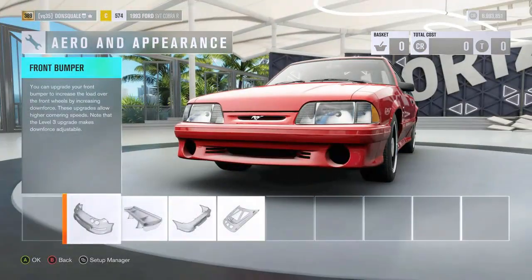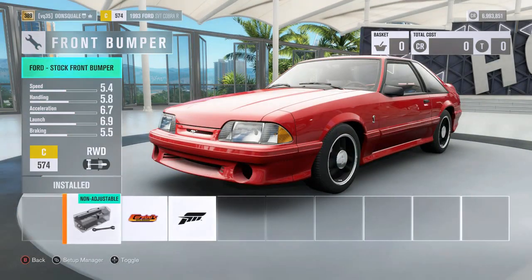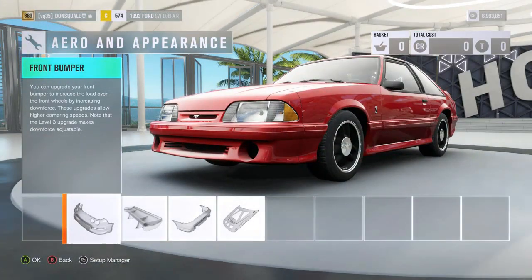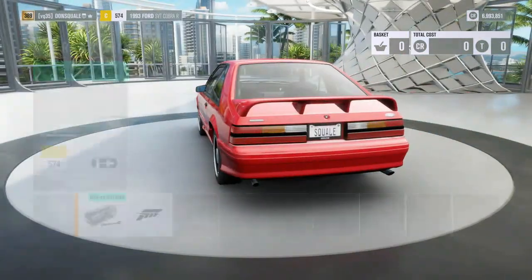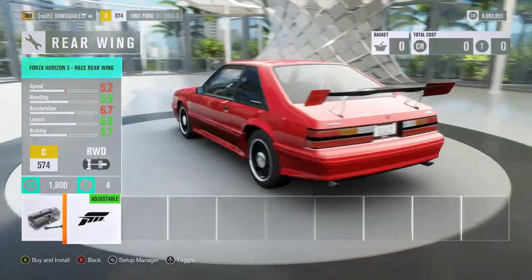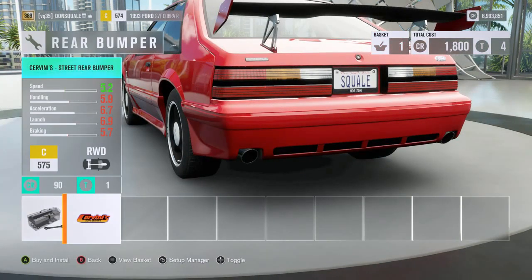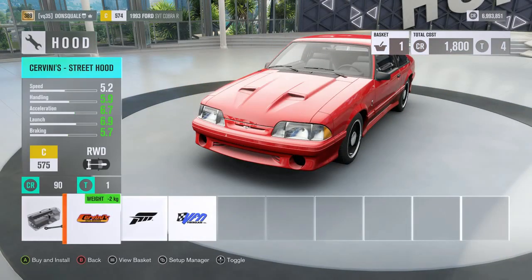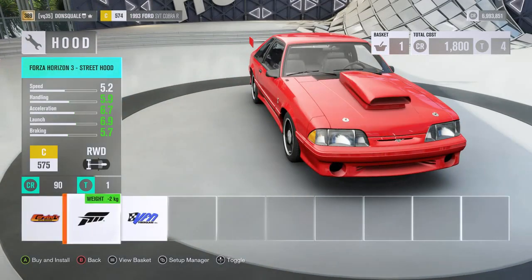As far as the front bumper goes, we're probably going to leave the stock bumper on. Coincidentally for an old-school 1993 Ford, this bumper is relatively ricey — you can see these big goofy fog lights that don't actually have fog lights in them, which is kind of ridiculous. There's a big old cheesy Forza wingman that probably would have come from eBay. The rear looks like a Cobra rear bumper — we're going to pass on that one.